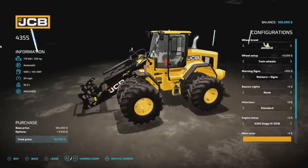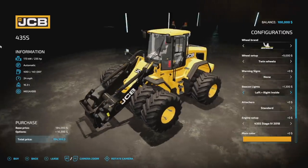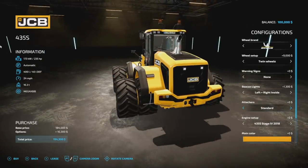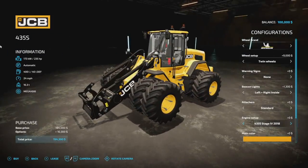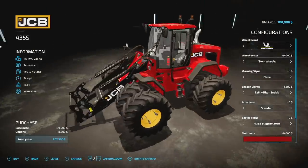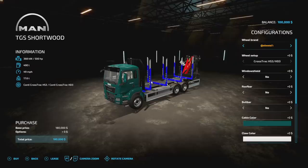You've also got warning signs, stickers on the front and back, and beacon lights - left outside, left inside, right inside, right outside. The attacher adds hydraulics on the back or nothing if you don't want them. Engine options are 235 horsepower and 252 horsepower. Main color can be customized - it was chromed out in FS19 but you can now go all black, red, whatever you want. Very cool mod.